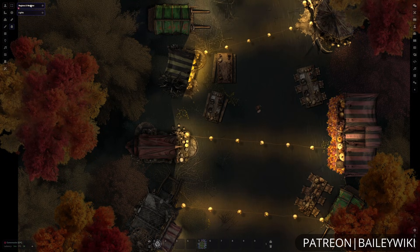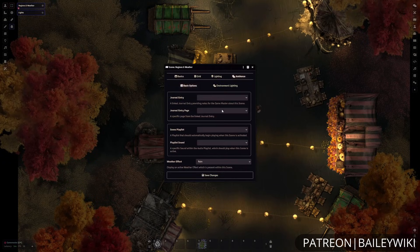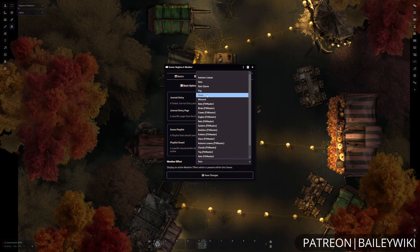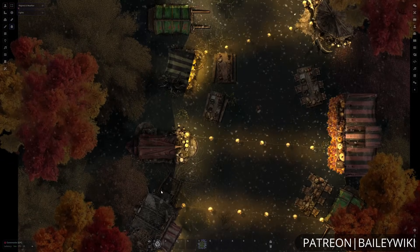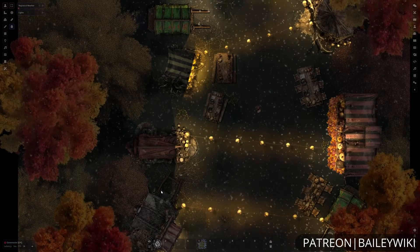We can set up things like autumn leaves or rain or snow for these great particle effects that overlay over top of our maps and add some extra style and flavoring to them.